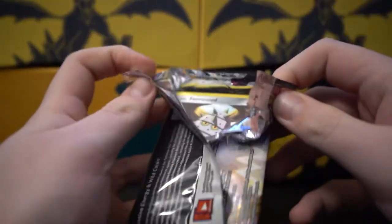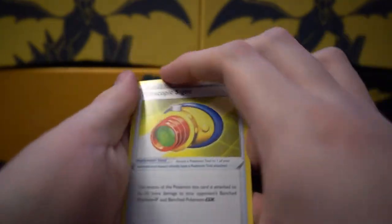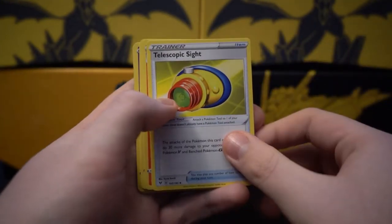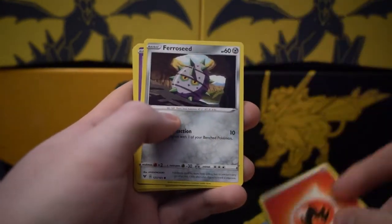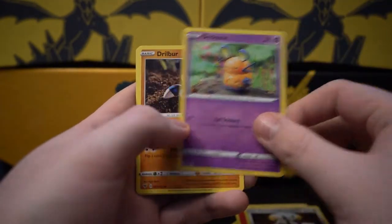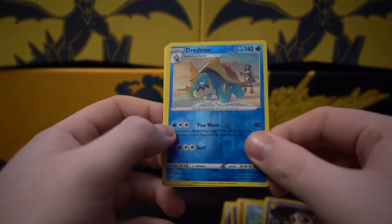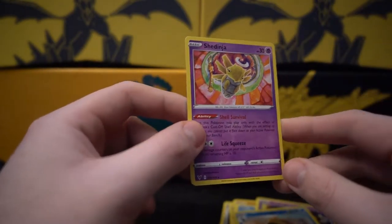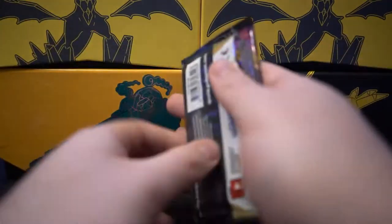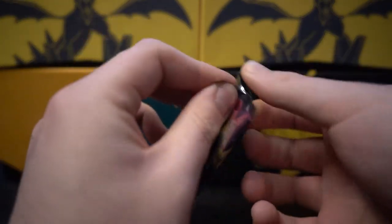Man, these packs are really hard to open. Slid off the code, four to the front. We got a Telescopic Sight, Charmeleon, Electric, Fire Energy, Ferroseed, Druddigon, Drillbur, Oshawott, Duskull. Dreadnought as our reverse, and Shedinja as our rare. Not the best so far, but there's eight packs — still a lot of stuff to get into.